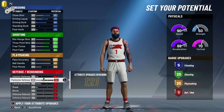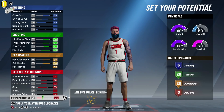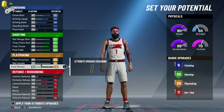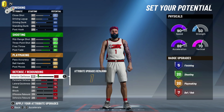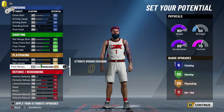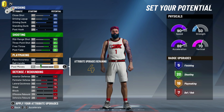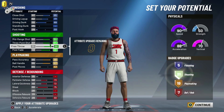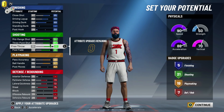Post moves at 49. For defense, we're going to max lateral quickness, max steal, and max defensive rebounding. Actually, we can take some off of defensive rebounding and put it on free throw. Let's see if we can get that 21st badge — if you want one more shooting badge, you can do that.